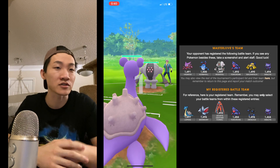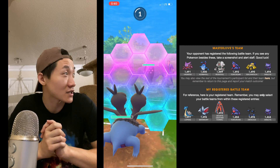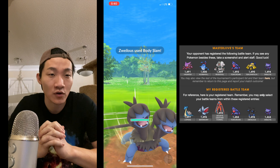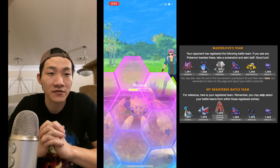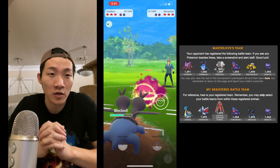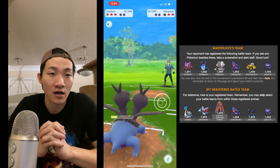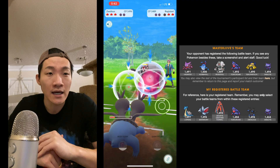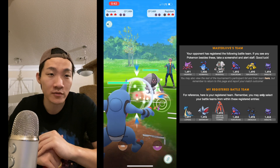Going into match two, I lead with Lapras, Zweilous, and Toxicroak. It's not a great situation — I can't switch to Toxicroak without losing switch advantage. I shield thinking it might be a Focus Blast, which is a solid situation for me. I don't know why I went with Dark Pulse instead of Snarl — I was worried about Bug Buzz doing big damage on Zweilous given its Dark typing. He throws Discharge instead, making me think he doesn't have Bug Buzz and might have Energy Ball. I'm able to maintain switch advantage.